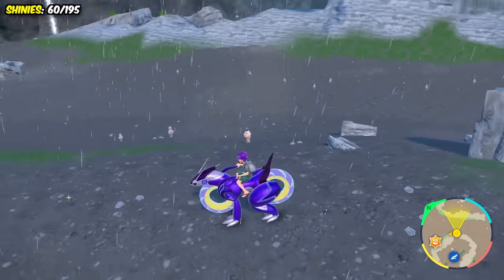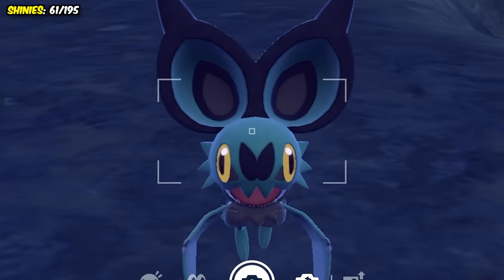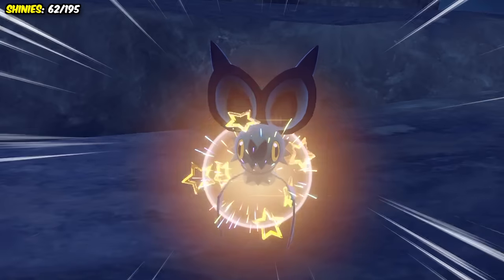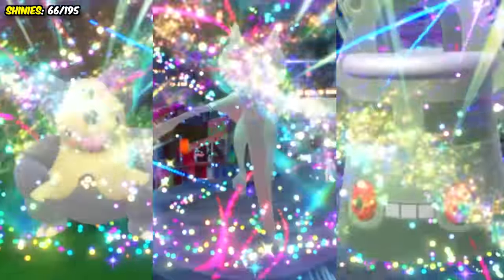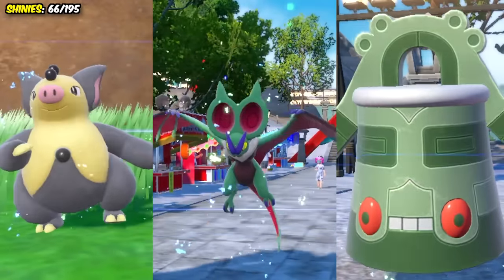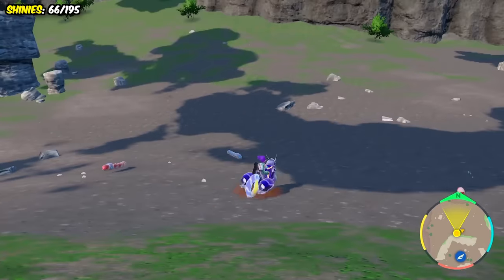I then went looking for a Spoink, who was caught in under 20 minutes, followed up by this amazing looking Noibat — one of my favourite shinies in X and Y — and then came a Bronzor eight minutes after. I evolved each of them into a Grumpig, Noivern, and Bronzong, with Noivern definitely being the greatest of the three.